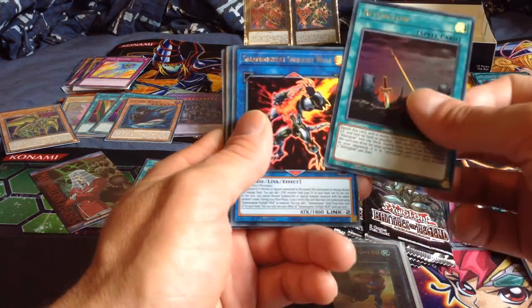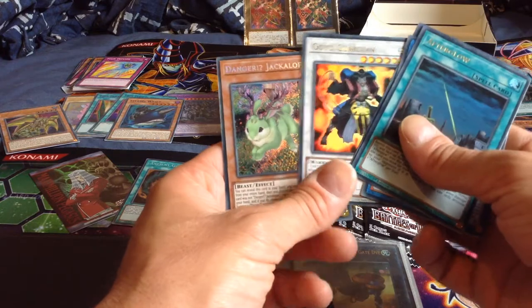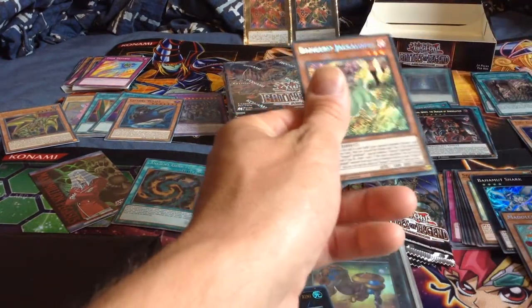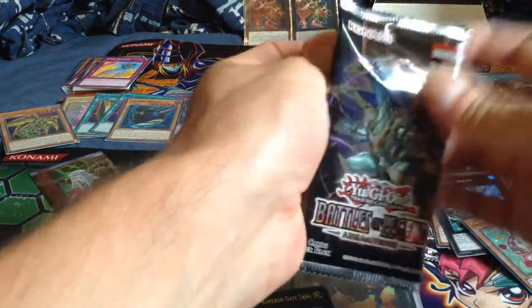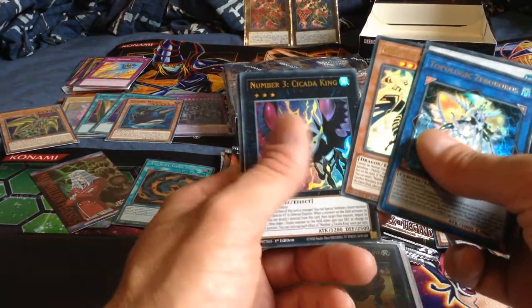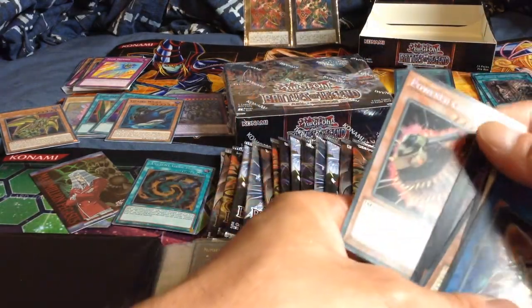I guess you'll have one now to go in your Dark Magicians if you ever want to play it one day. And Danger Jackalope. It's kind of interesting how that's in here when we got it in the Megatons last year. The fake number three - Cedar King and Power Crawler.